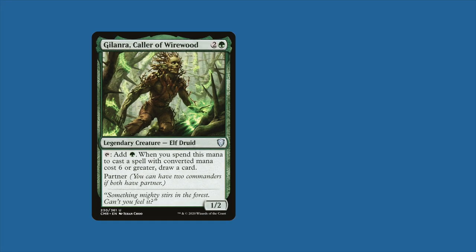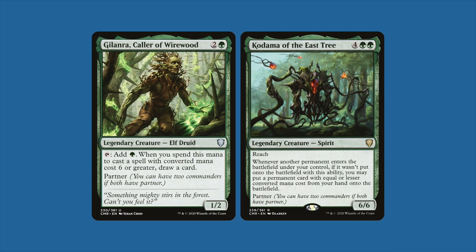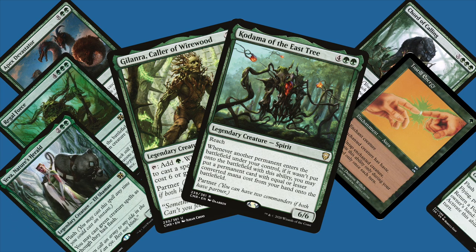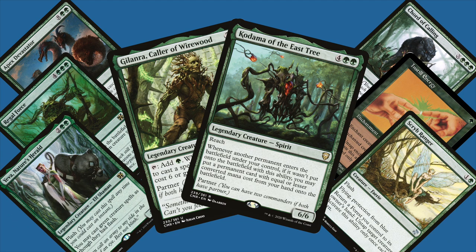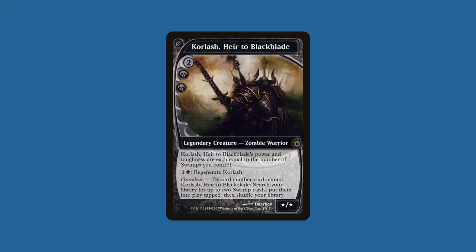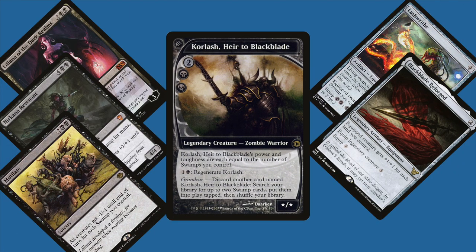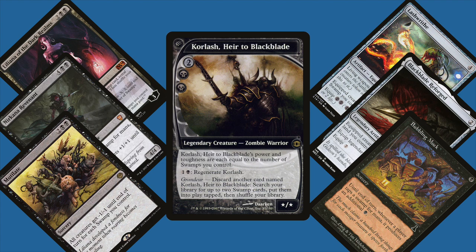Third up is me playing the partner pairing of Galanra Caller of Wirewood and Kodama of the East Tree. This is my Timmy Turner list — big mono-green win cons with some mildly brainy untap synergies for drawing as many cards as possible off of Galanra's mana ability. Finally, there's James playing Corlash Heir to Blackblade, a Swamps Matters deck looking to play as many swamps as possible, utilizing cards that benefit from those swamps, including Corlash himself.